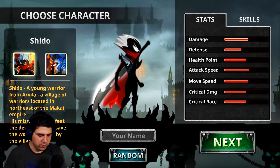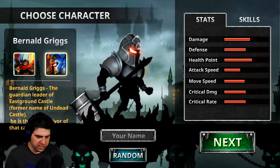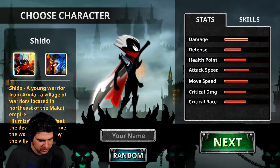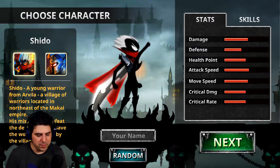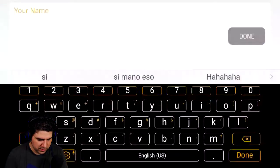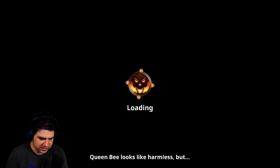Okay guys, here we have to choose a character. We have Cheeto and we have Virgil Green. I'm going to take Cheeto because it looks way cooler — it has a red cape so it has to be strong or something. Your name is going to be, of course, Staisal. Next.